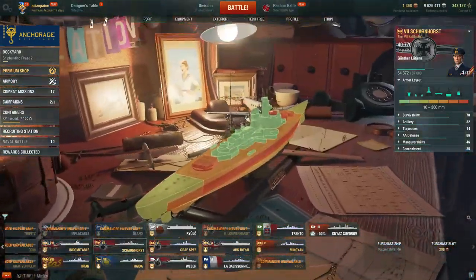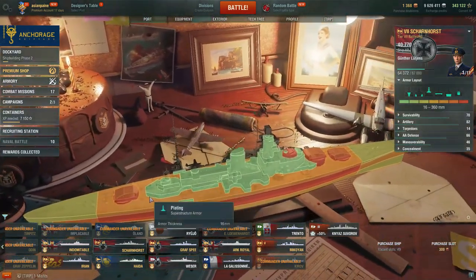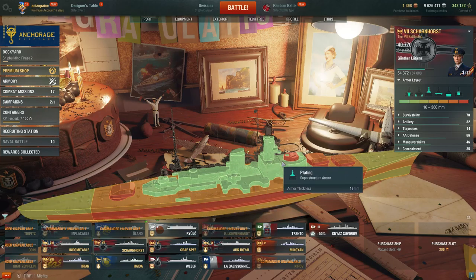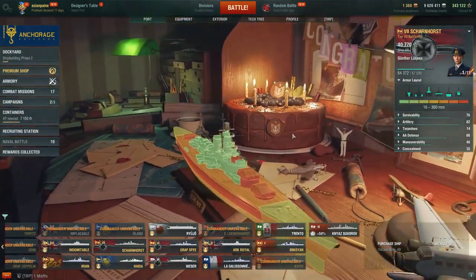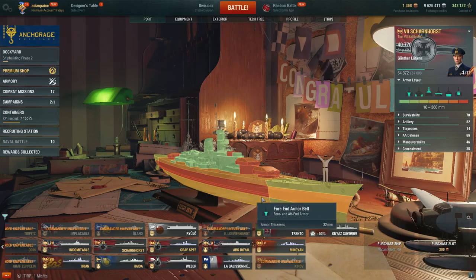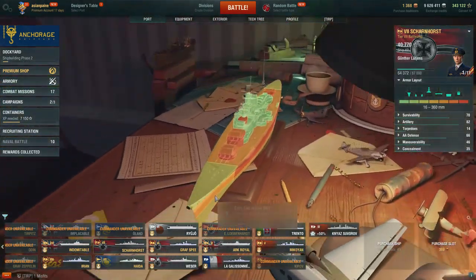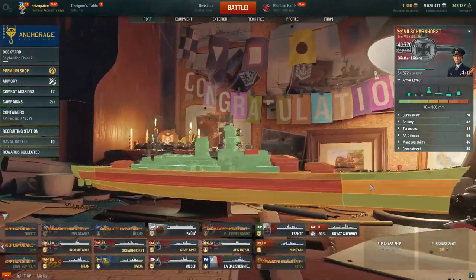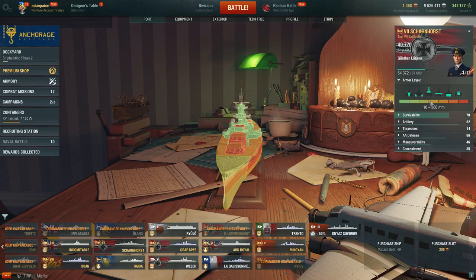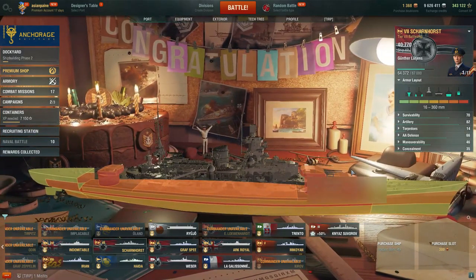The armor layout of this ship: the entire deck plating is basically 30mm. This deck plating on top is 50mm, and you have 26mm fore and aft which can be farmed reasonably well. Your superstructure is 16mm and pretty sizable — it can be farmed. The Scharnhorst has a 70mm armor belt in the front that tanks incoming fire, so if you're bow-tanking you can bounce some shells and your citadel isn't that vulnerable. However, at tier 9, you can get overmatched — 70mm is overmatchable by 457mm guns.